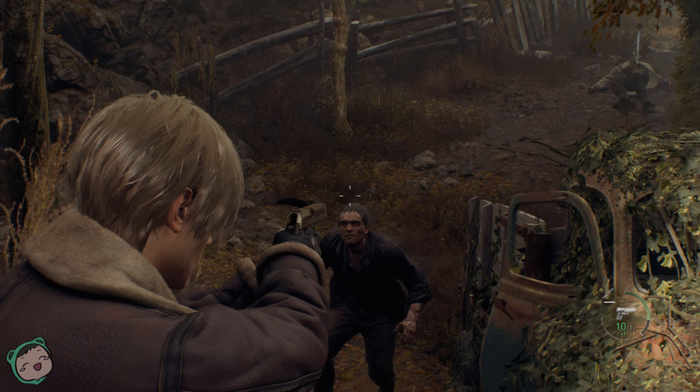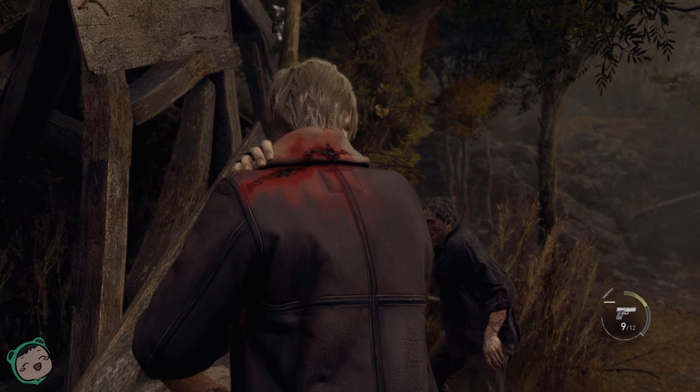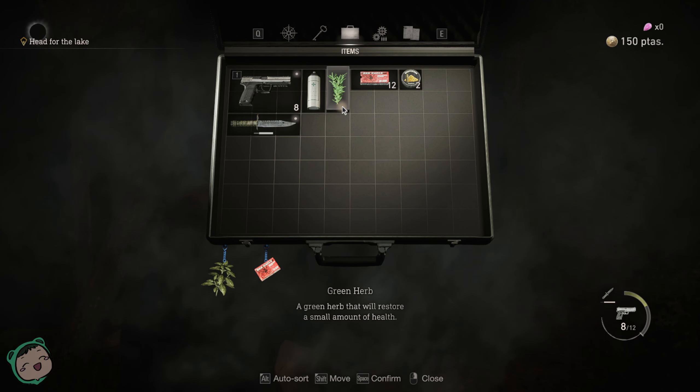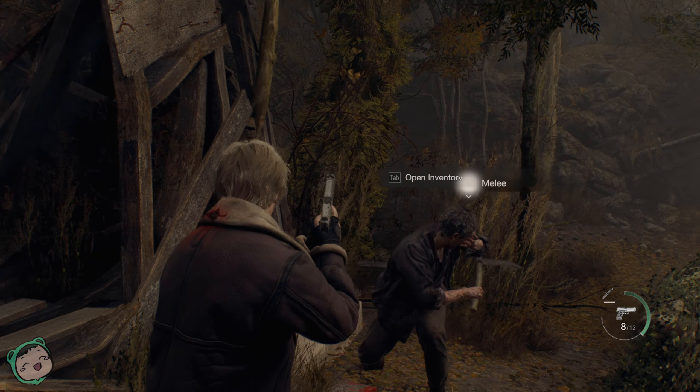Oh jeez, I didn't even see you there. So it pauses when you're in the inventory. Okay, restoring health. Can I restore health using herbs or a first aid spray? The effect of herbs can be enhanced by combining them with other herbs. Red herbs increase the amount of health recovered, while yellow herbs increase your maximum amount. Is that temporary? I wonder if that's temporary or not. I think we're fine.